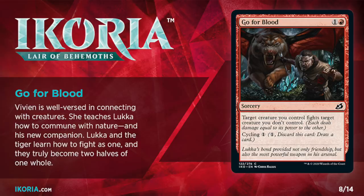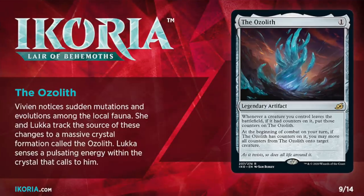All of which is in direct disagreement with the card Go for Blood, which implies Luca and the cat train together and become this awesome fighting force. Nothing remotely close to that happens in the book. The next card on the list is the Ozolith, and that lines up with when we learn about it in the book. But the write-up says the Ozolith is also causing sudden mutations, and the term mutate does not appear anywhere in the story — worth noting since the set has about 35 cards that either mutate or care about mutating, making it a pretty big theme. But it's nowhere in the book.